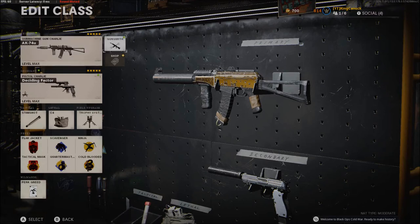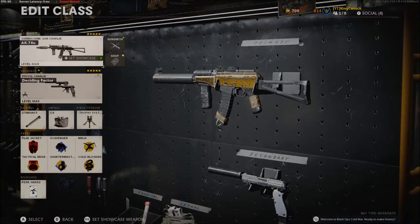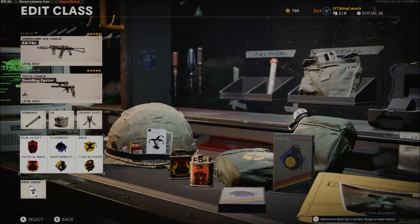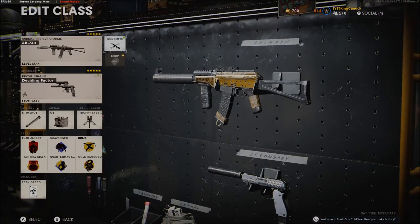Hey, what's up guys, it's King Canuck here. I'm coming back to you with a brand new video. In this video I'm going to show you my AK-74U class setup I've been using recently — mostly all the time. The perks are flak jacket, attack mask, scavenger, quartermaster, ninja, and cold blood. Those are mostly the six perks I use because I don't use six attachments.